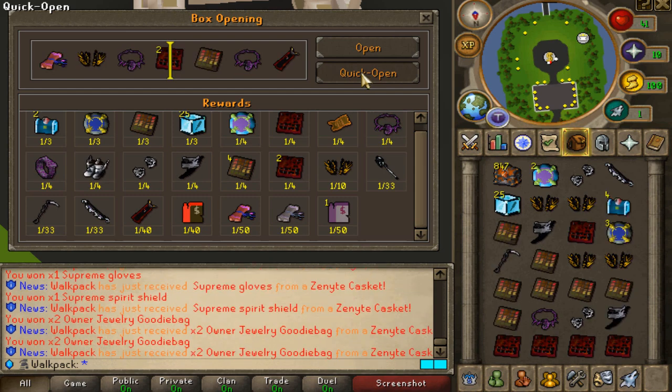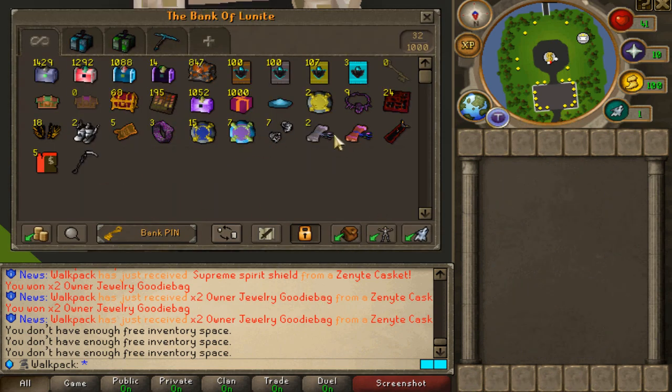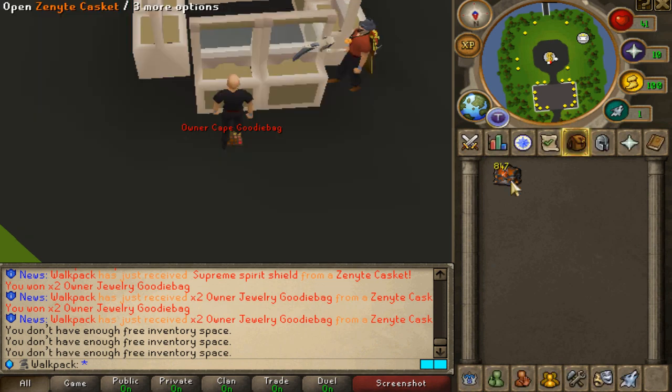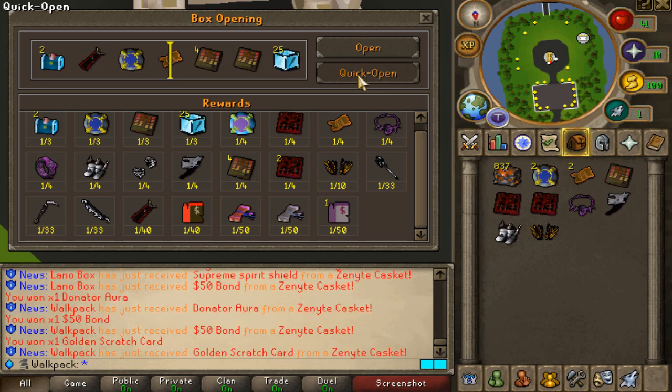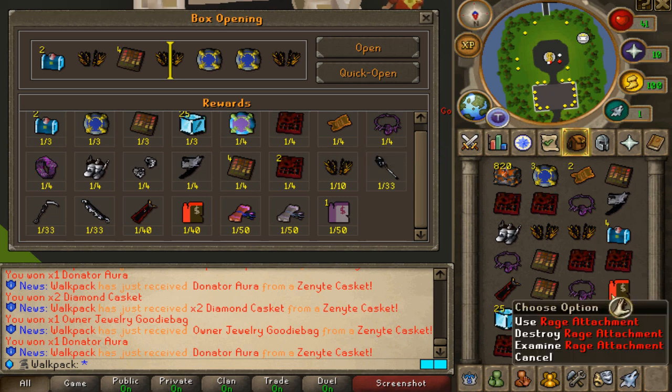But stop giving me Rage Attachments. We call these 'tilters' — the items no one wants on these challenges. Obviously you want them, but not in this challenge where they don't count. Similar to the weapons, we don't want them. We want boosters and owner attachments. Rage Attachments and owner cape again — for fuck's sake, what is this game? I'm curious to know what Lano got so far, but we've got nine freaking tilters. This is really, really bad.